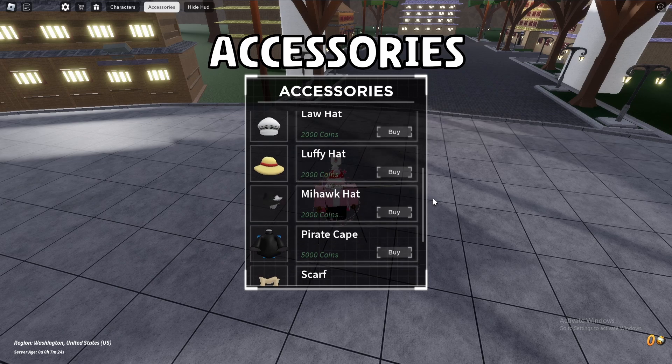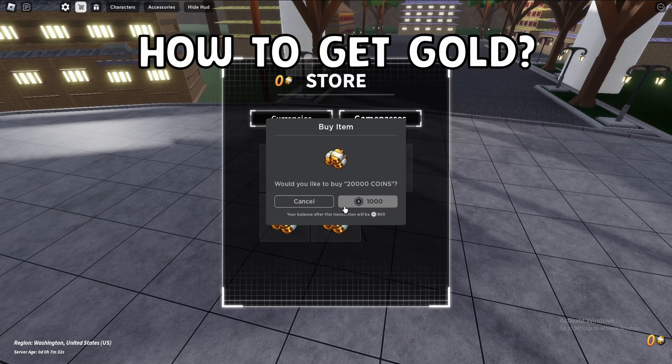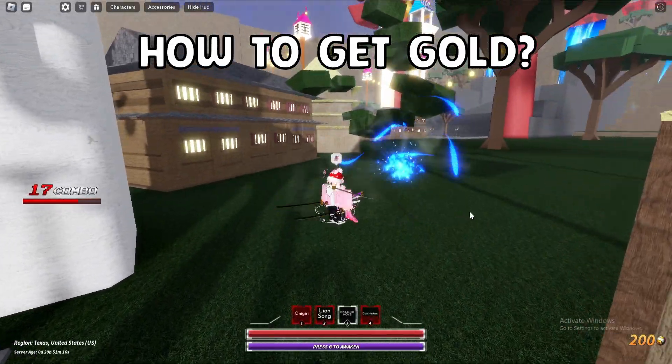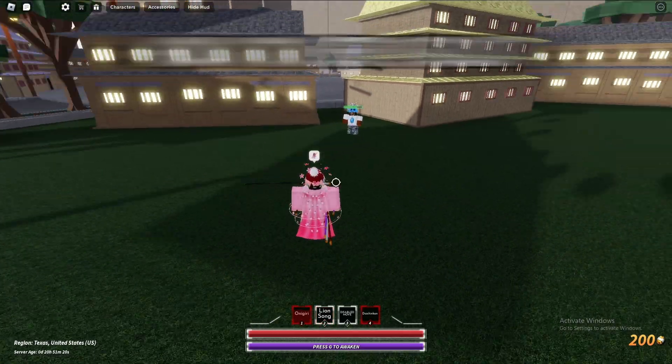In this game, there's a lot of accessories you can buy via gold. How do you get gold? Well, you can buy gold with Robux. The smartest way is to eliminate players in public servers, and an elimination will give you 100 gold. It'll be a little bit of a grind, but it's worth it.